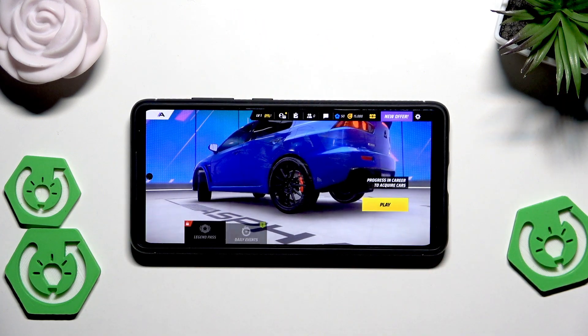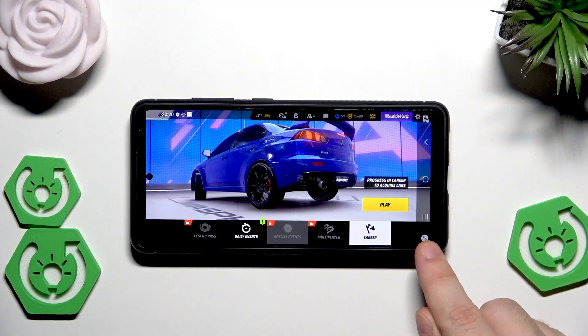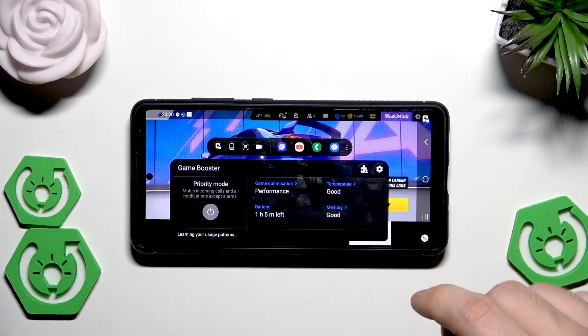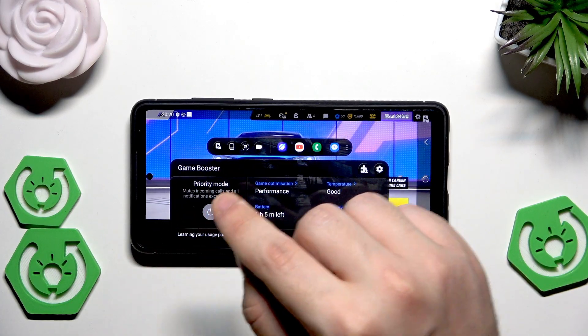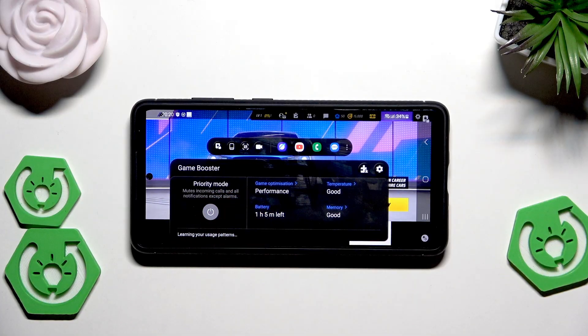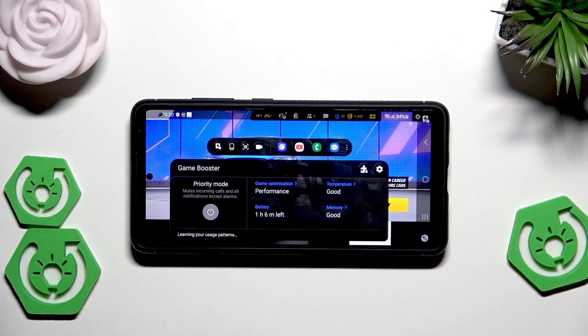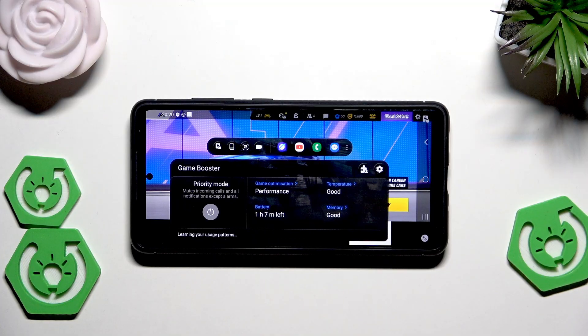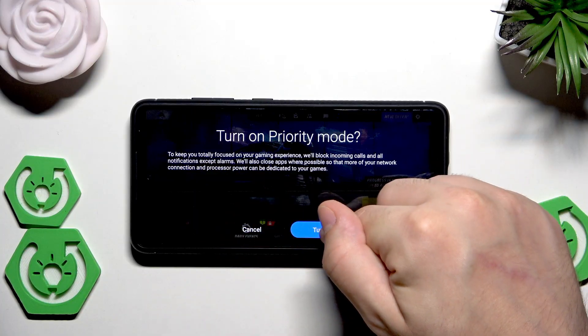We also have the built-in game mode. To launch it simply slide and click on this icon. What is worth turning on? We have the priority mode — it will mute incoming calls and all notifications except alarms. Thanks to that we won't get distracted, for example by an incoming call, and we can focus on our gameplay, so it's good to turn on.